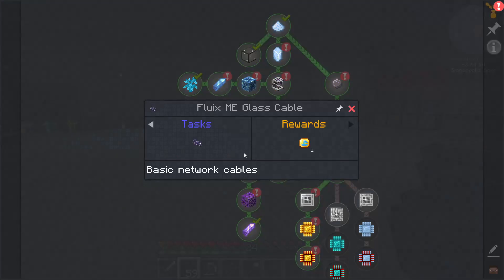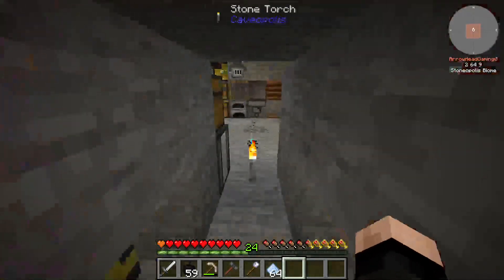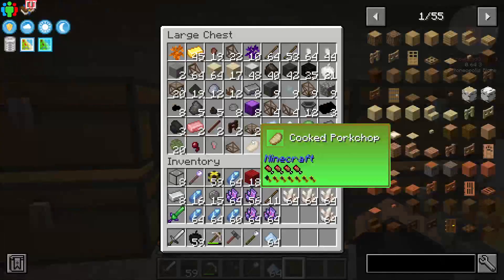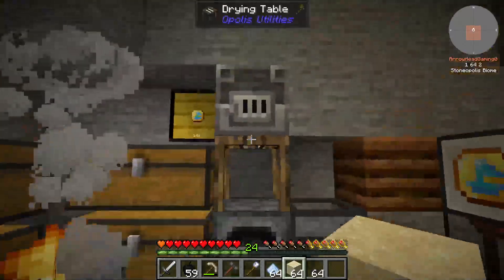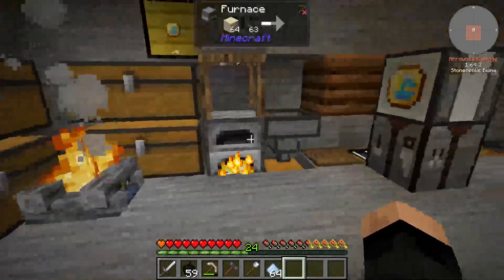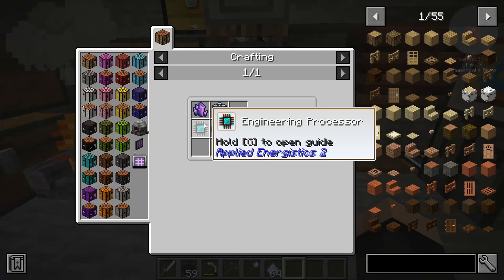So the next thing to do is get some ME cables. We have plenty of quartz there. And then we just need some more glass, which does have to be sand. I just need six pieces to do the ME cable. Yep, six. And then we can go over here and start processing this stuff.